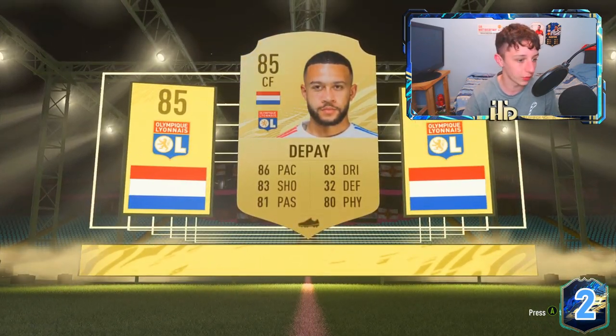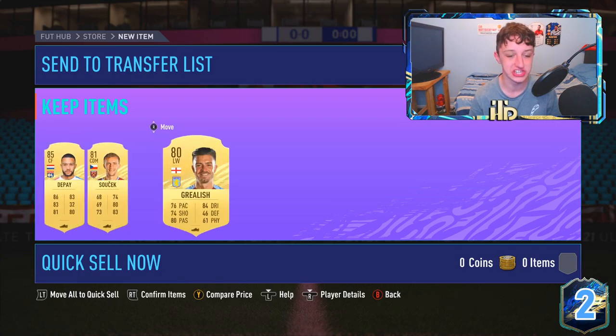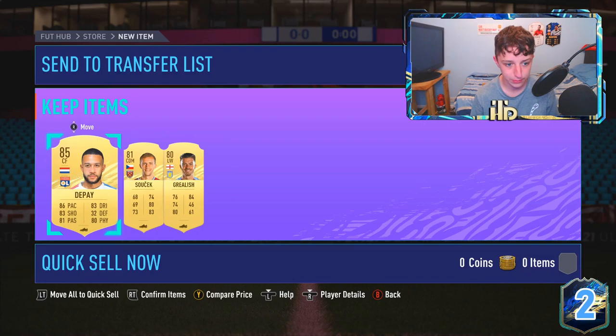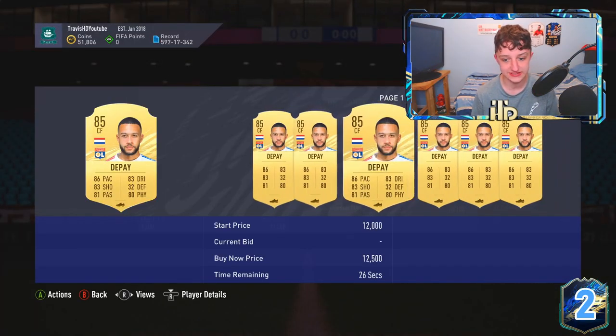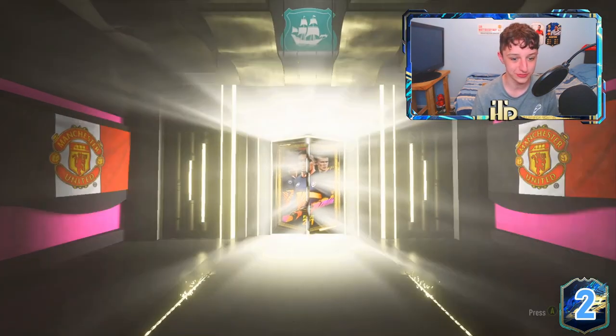It's going to be Memphis Depay, 85! Boys, I don't think he's cut over. I mean, boys, we are ready for an icon player pick. Jack Grealish right there - we love Jack Grealish. But a Memphis Depay, even 85 rated, are going for like 10k. The guaranteed community TOTS pack should be out very soon.